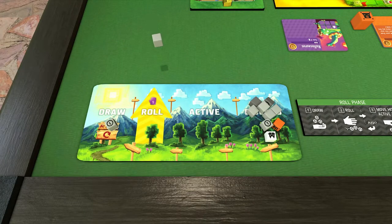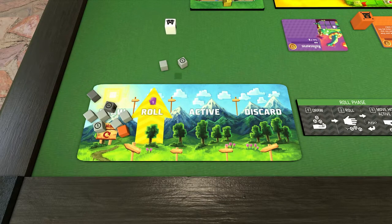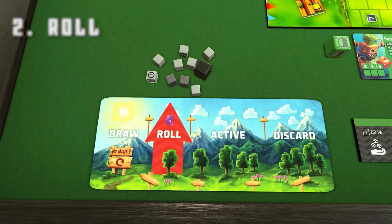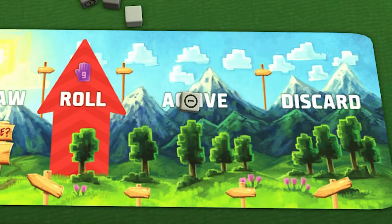If you run out of dice in your draw zone before you've reached your limit, move all the dice from your discard zone to your draw zone and continue drawing. When you've finished drawing your dice, you'll roll all the dice in your roll zone. If any of your dice have something on the face you've rolled, move them to the active zone on your player board. Note that any time you roll anything other than a blank, that die must be moved to your active zone.